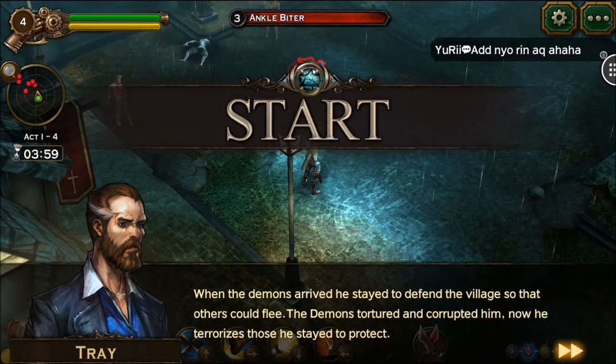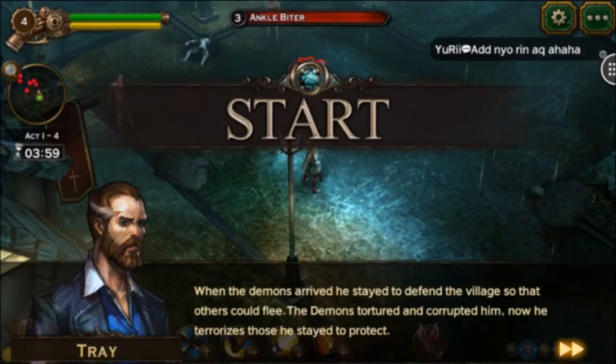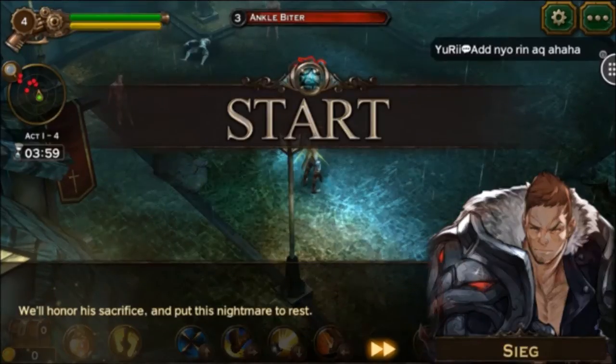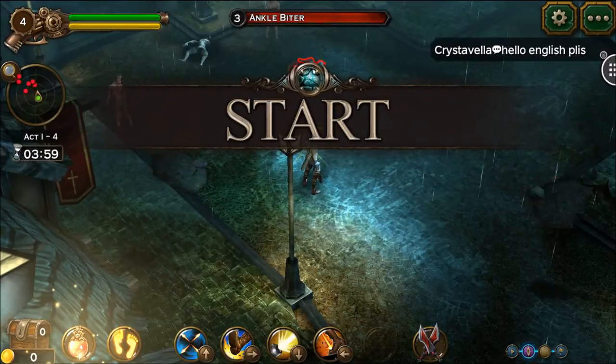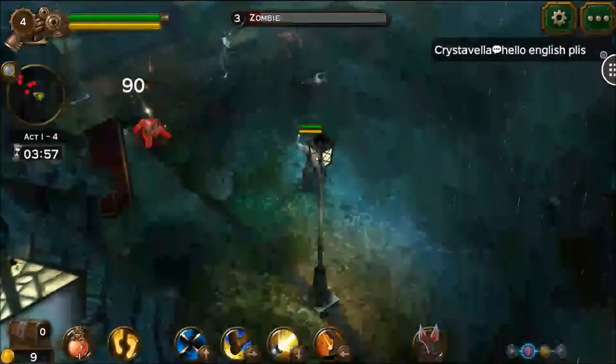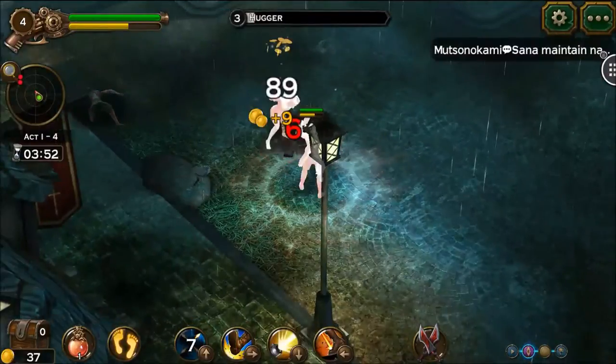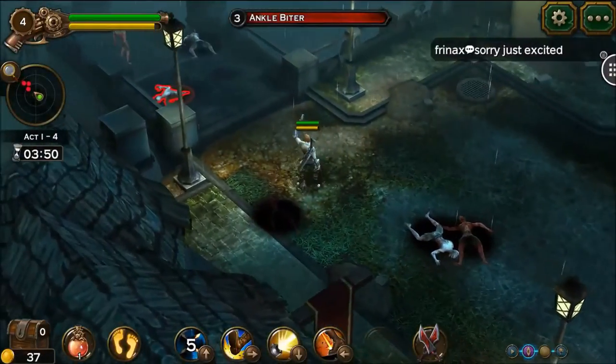Story cutscene: 'It was raining the day the demons arrived. He stayed to defend the village so others could flee. The demons tortured and corrupted him — now he terrorizes the area. We'll honor his sacrifice and put his nightmare to rest.' Let's get some bullets ready.